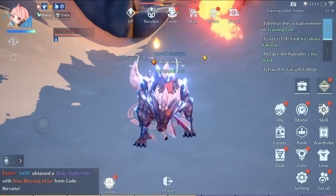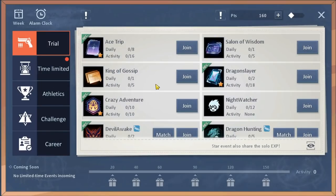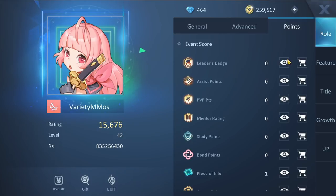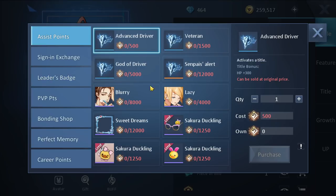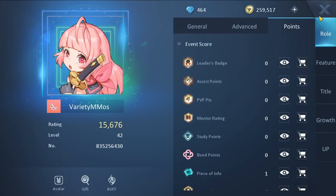When joining a party, some content lets you just follow the leader — like dragon hunting, where you hit follow and the leader takes you through all five stages without you needing to click a button. But if you are the leader, you get more XP, more rewards, and leader badges which you can spend in the leader badge shop. You can also get assist points and buy items by doing content with lower-level players — your stats scale down, but you earn extra rewards like maximum HP bonuses. It takes a while but it's worth leading a party.